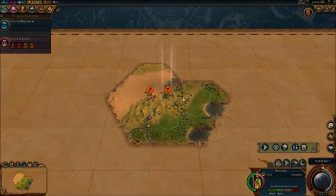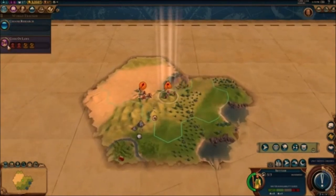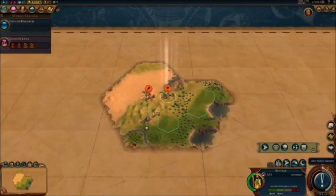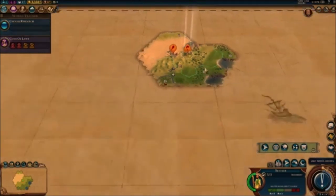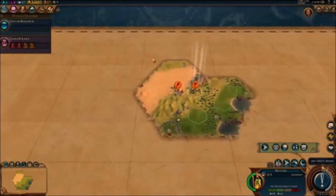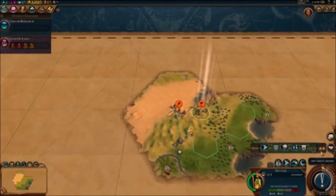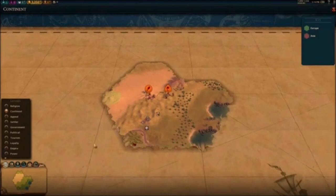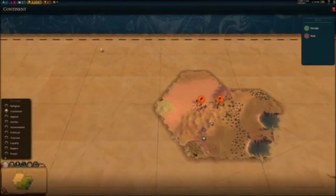We're hopping into the game. We start off with Code of Laws, one Settler, and a Mongolian Warrior. We're settling in the desert as suggested. It says Europe nearby, but I'm pretty sure this is Mongolian territory. Actually this is Asia, and Europe is right here — probably because Russia is considered European, which I thought would be more Euro-Asia.